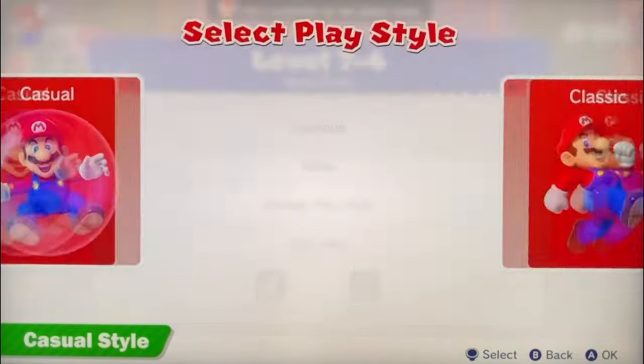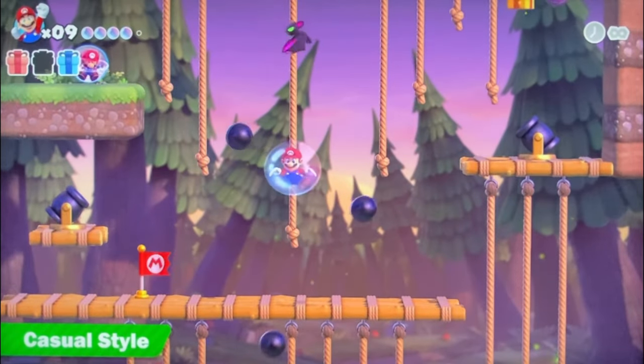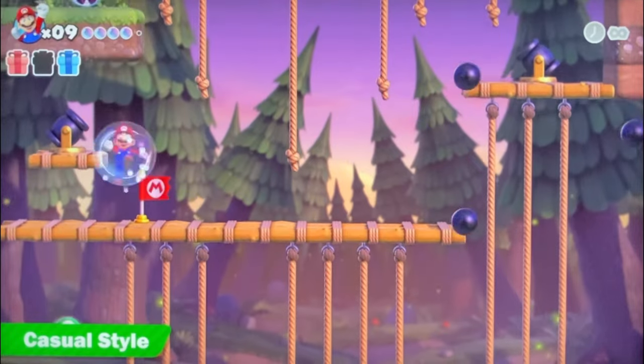If you're not so good at this, you can change the play style — instead of playing classic, play casual. When you get hit you don't die; you just get turned into a bubble.